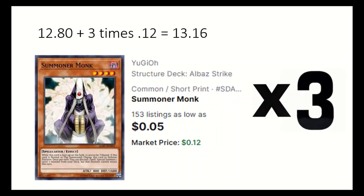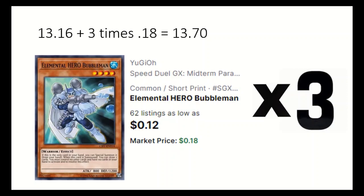3 Summoner Monk can discard a spell to summon a level 4, usually Shadow Mist. 3 Elemental Hero Bubbleman can special summon itself if it's the only card in the hand and helps to XYZ summon.